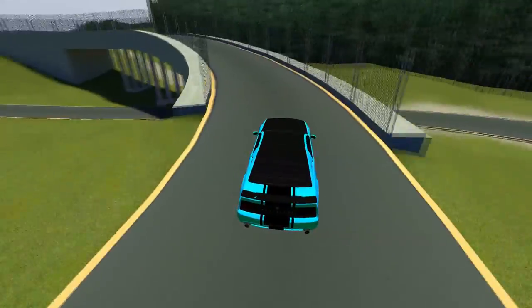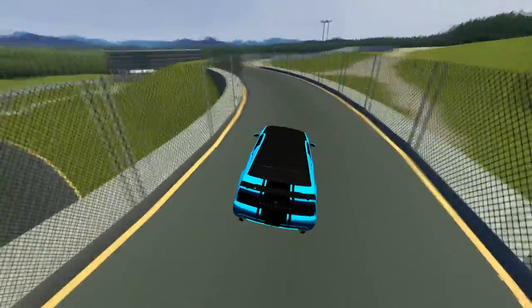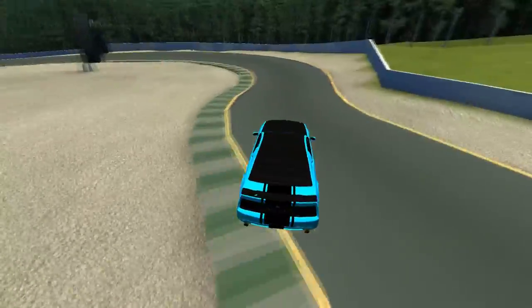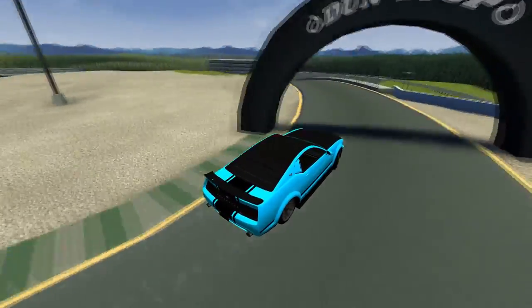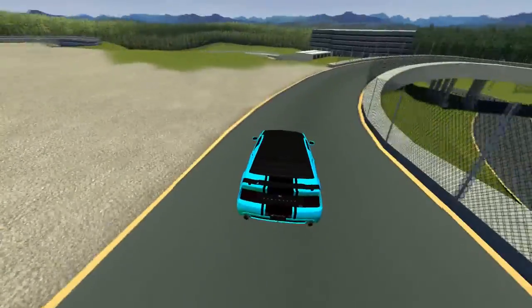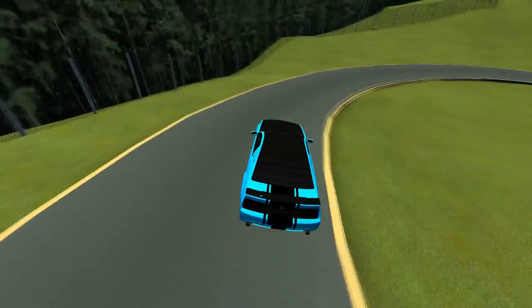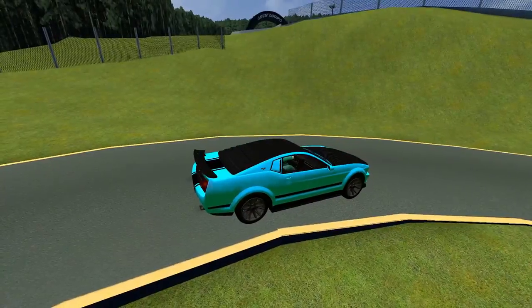This add-on is very fun. You can press Space to drift, just like in GTA. You can press Shift to do a speed drift. Space is like the manual brake — it's pretty cool.